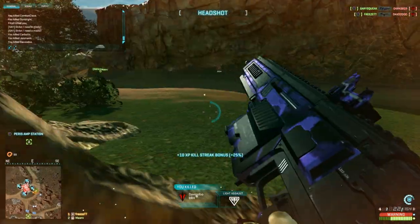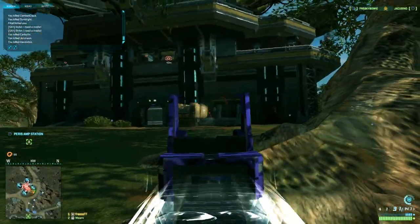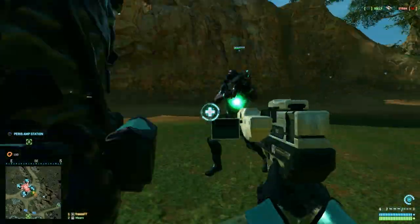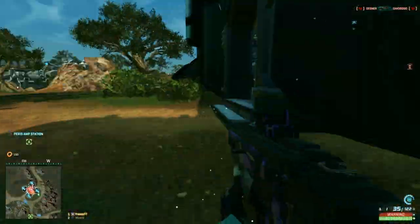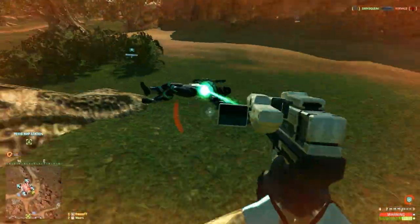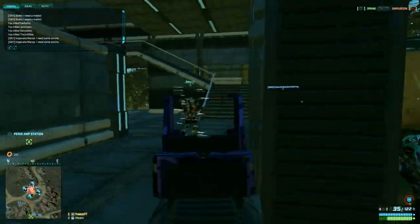Now for long range engagements — I guess you can say the gun does okay, but it's definitely not my first pick, for two reasons. First, the damage: at 65 meters the weapon reaches its minimum damage of 125, meaning an 8-shot kill. At that distance, rate of fire becomes absolutely irrelevant and at a maximum you're looking at 3-round bursts. Second, the high initial kick on the 11A will probably make you miss one or even two of those, which forces you into single fire. There are weapons that do a far better job — and I'm not talking about sniper rifles. Just take a look at the guns one tier up damage-wise: the Gauss Rifle, the Sabre-13, or the Corvus.